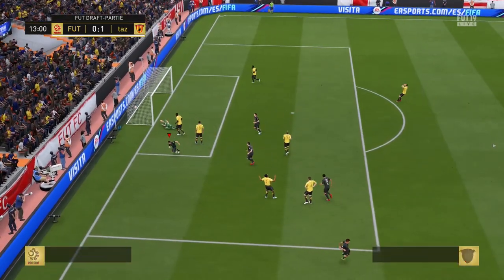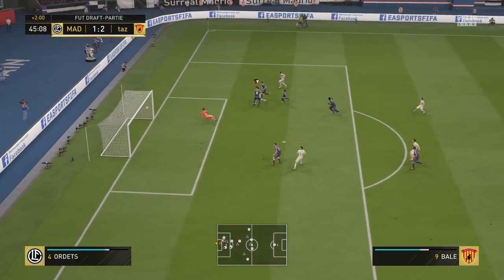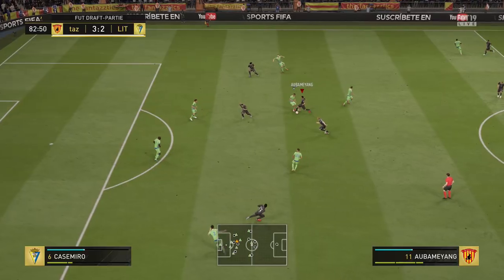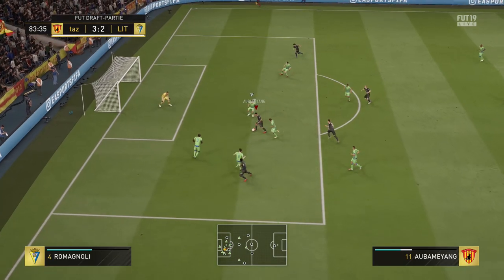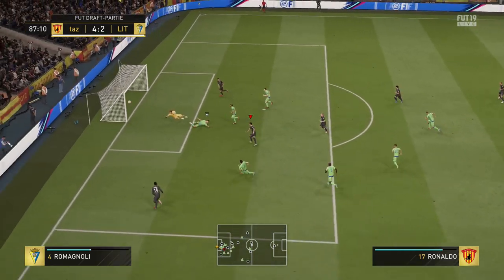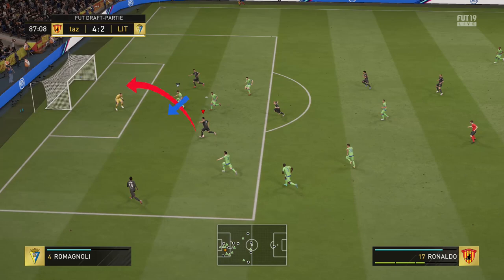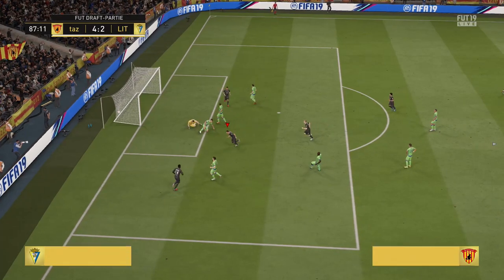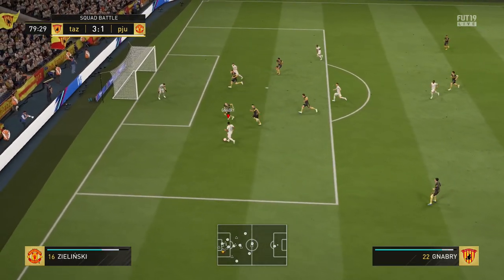Next up is a near post finish with a normal driven shot. This is a good option when you're already pretty central but coming from a slight angle and the far corner is blocked. Just power it into the short post area. In this example, Ronaldo is pretty free on goal but there's still a defender covering the far post area. Since the near post area is not covered, we power up the shot with two and a half bars — Ronaldo with a timed finish hammers it in. Goalkeepers in FIFA 19 just don't seem to react well to near post finishes, which is why they work really well.